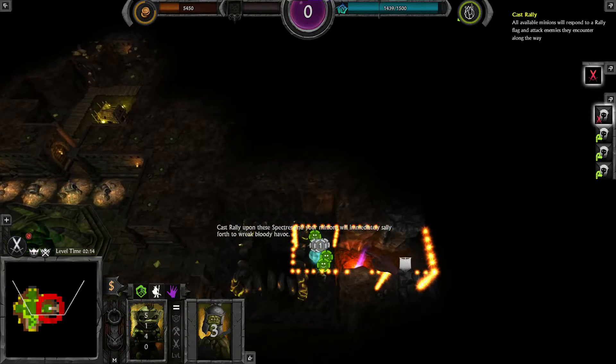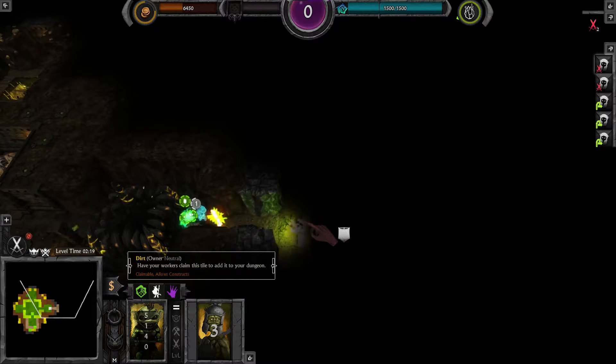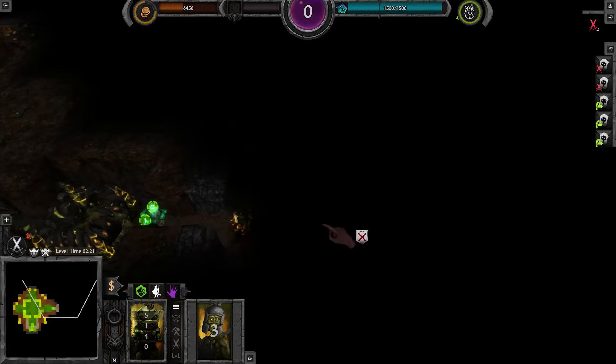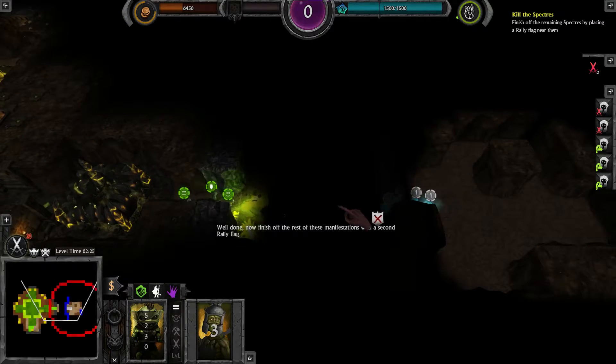Now I can drop them, set my rally flag there, and now I just have to cross the river — and this mission is done.